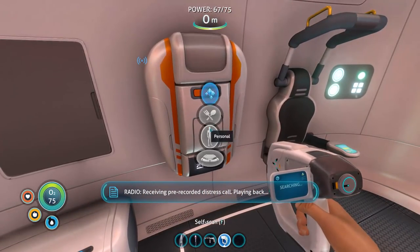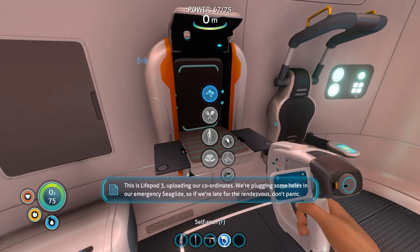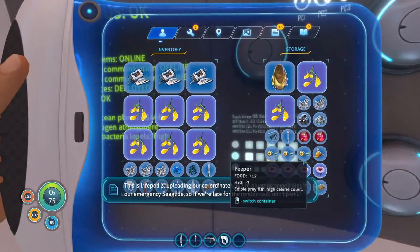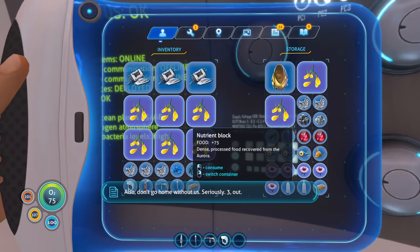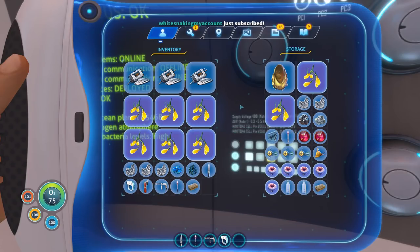This is Lifepod 3, uploading our coordinates. We're plugging some holes in our emergency sea glide — so if we're late for the rendezvous, don't panic. Also, don't go home without us. Seriously. 3 out. Signal location uploaded to PDA.